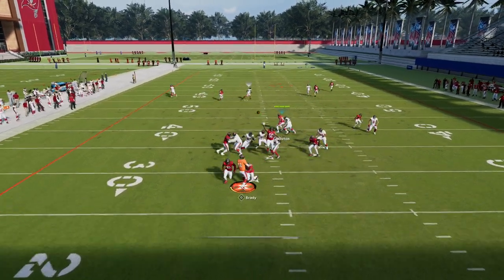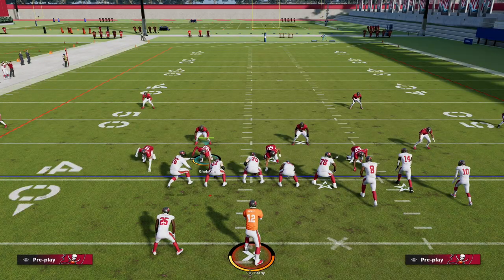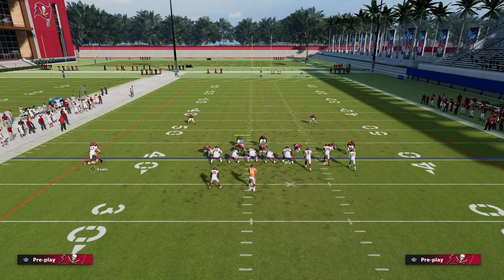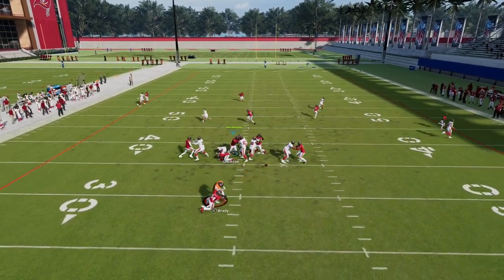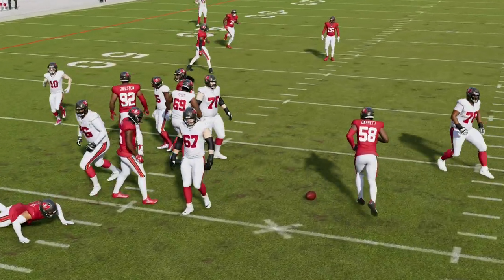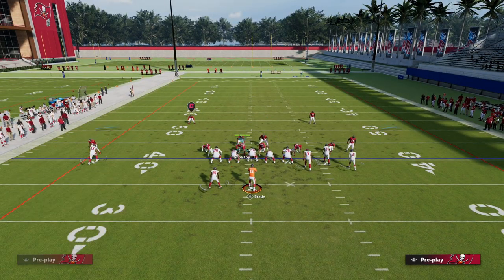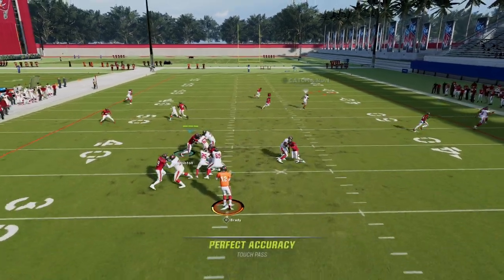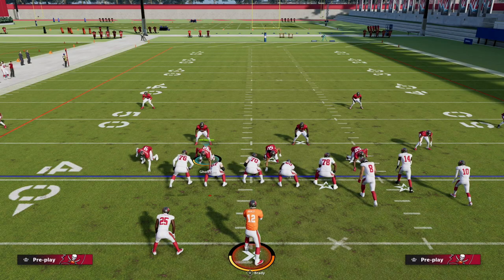A lot of times, especially if I have a good receiver running that corner route, I'm in pretty good shape. Another example is the C-route. You see how Godwin is cooking in man coverage. The bottom line is press man leaves you susceptible to getting naturally rubbed — I've got my tight end quick out, my slant was open, the corner route as well. If you're in press man, this is kind of a problem because you're getting a lot of these natural rubs off a jam. You see how open Godwin is.